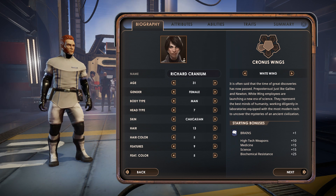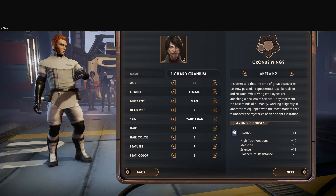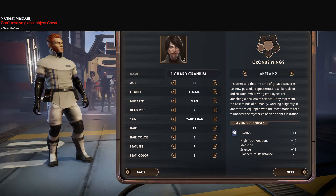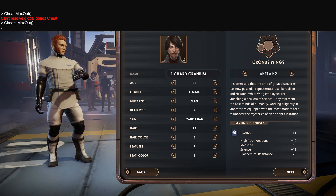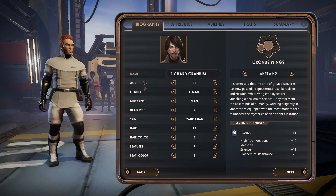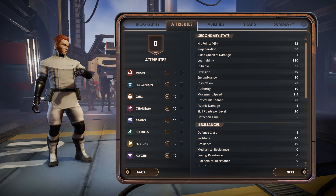All right, the first thing we're going to do is max our stats. We're going to hit the cheat — cheats dot max out attributes. I forgot the S, so you've got to have this exactly right. There we are — 10 in everything.